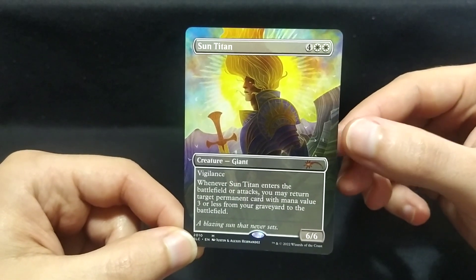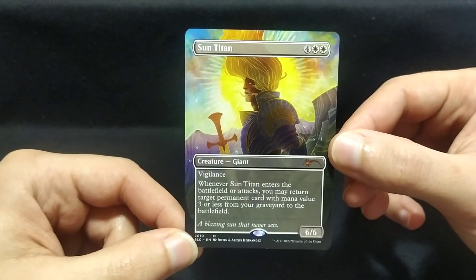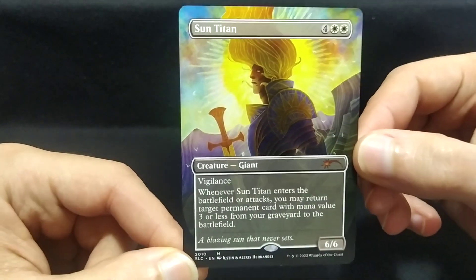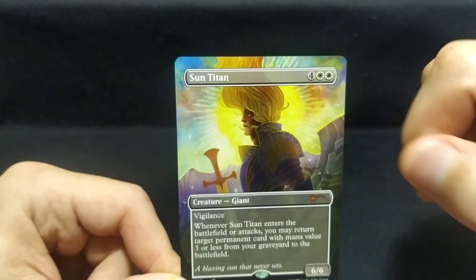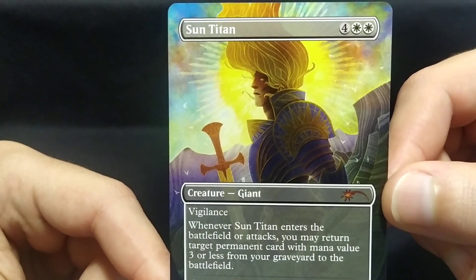it's a creature for 4 and 2 white mana, a 6/6/6 with vigilance. Whenever Sun Titan enters the battlefield or attacks, you may return target permanent card with mana value 3 or less from your graveyard to the battlefield. So yeah, pretty good card. And look at that art style. It has a holy aura.